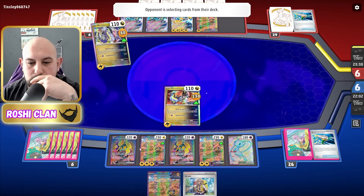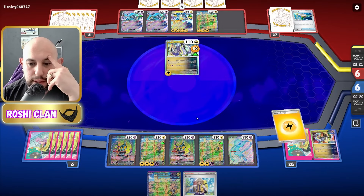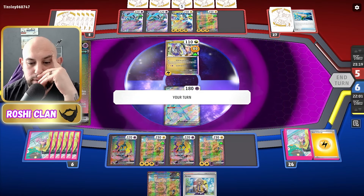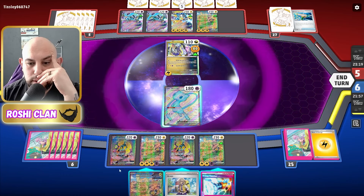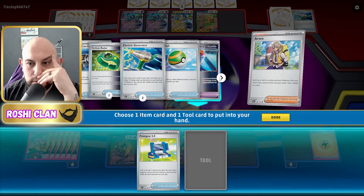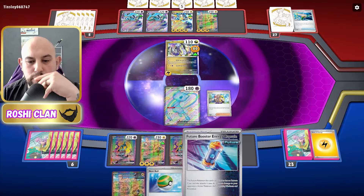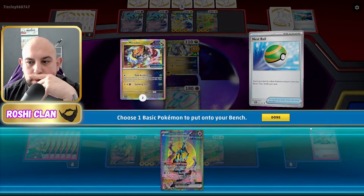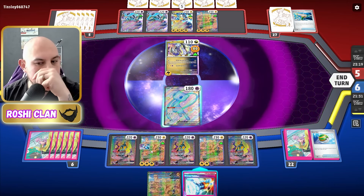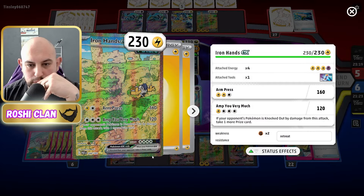We're doing 20... that's extra 40, so we're doing 200 at the minute. That's been knocked out. Okay, so we can promote the Mew for now. I want another Iron Crown, to be fair. Techno Radar — that'd be really good actually. Future Booster — got that on there. So that's 80 now on that. 240, 80 — it's 240 now.